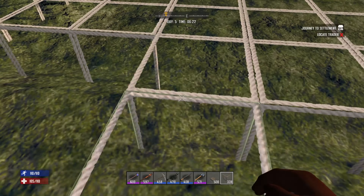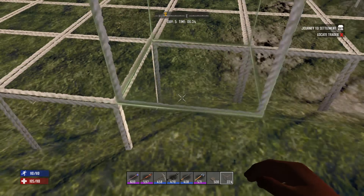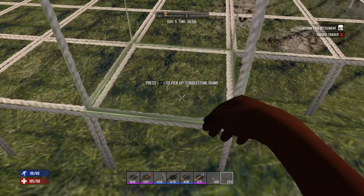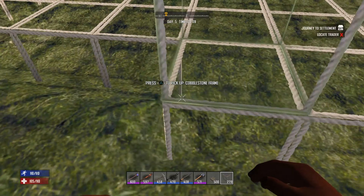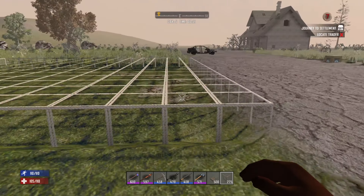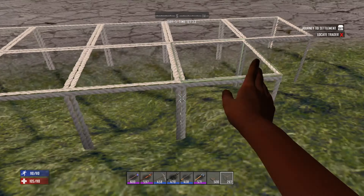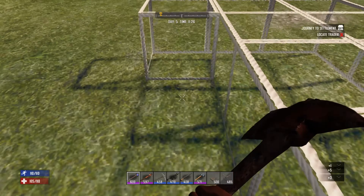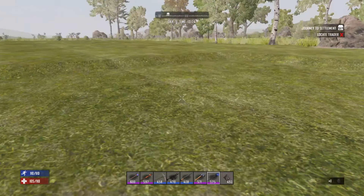Now, this section is optional, but I would start with flattening out your area that you will be farming to make sure that you have level ground. To do this, make some frames and place them side by side to flatten the ground. Then, when you're finished, simply pick them up — and you have flattened ground ready for your farm.